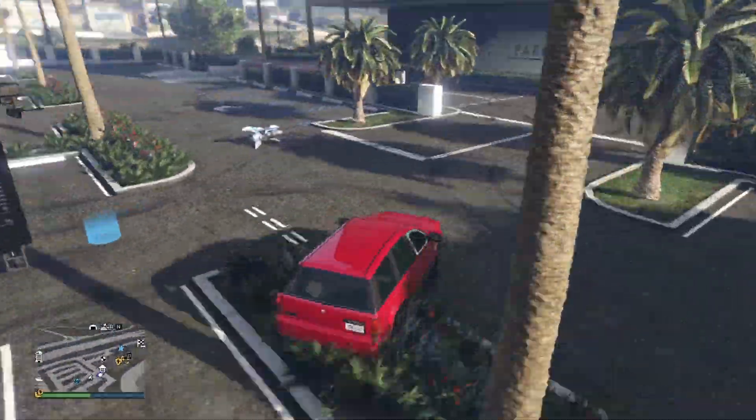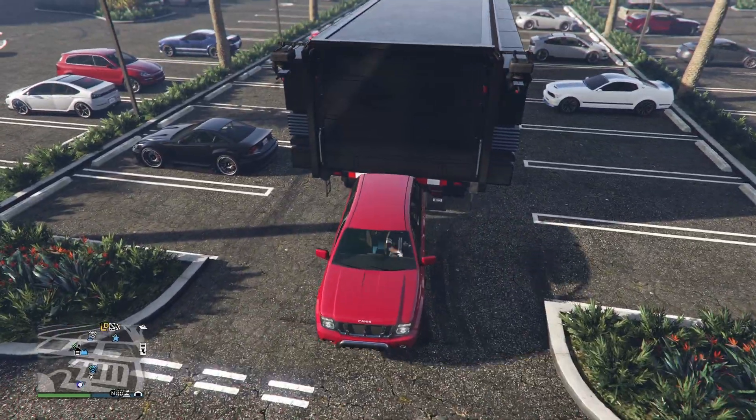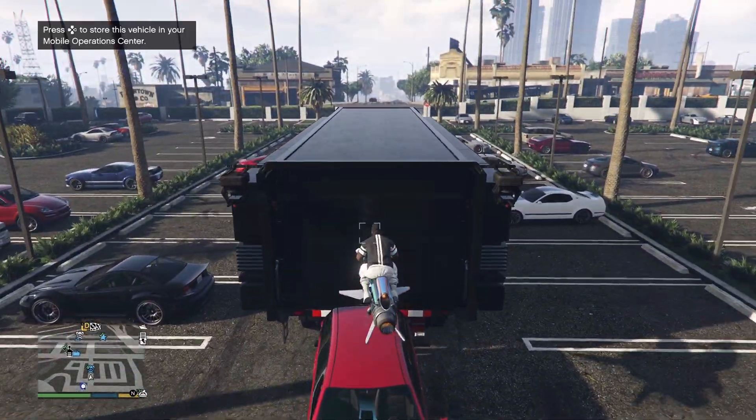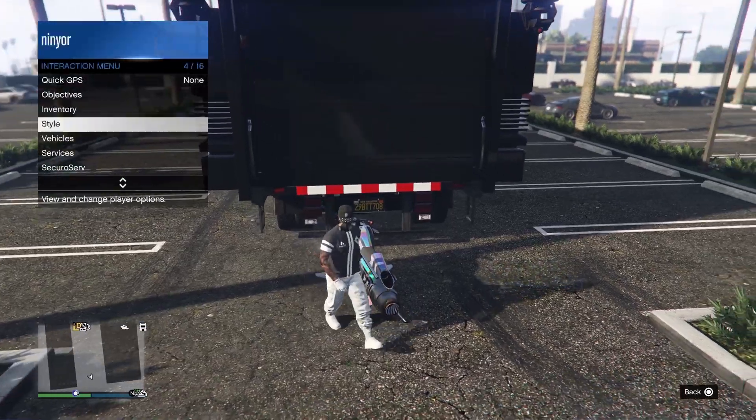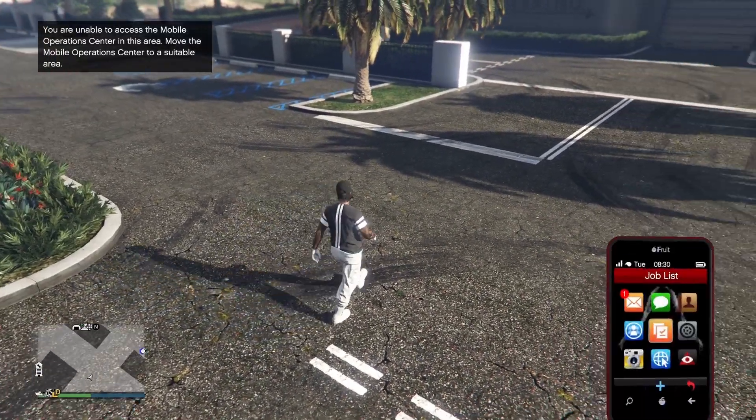Now just hop on your Oppressor and hover over the stolen car, but make sure it is stable and not moving a lot, to not mess this up. From here, hit the right d-pad to store your Oppressor inside your MOC. You should notice that the car disappears. From here, hit the traction menu and return your vehicle to storage.